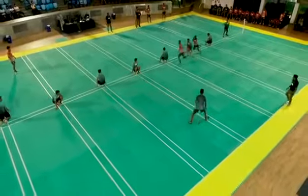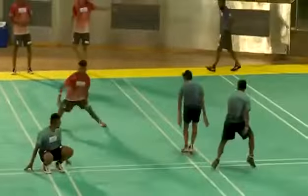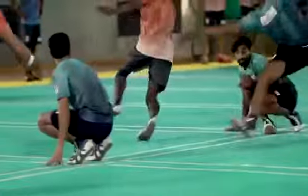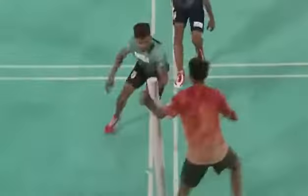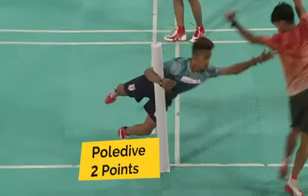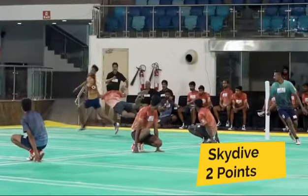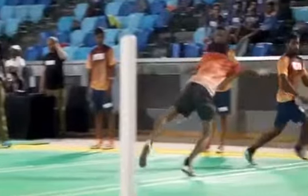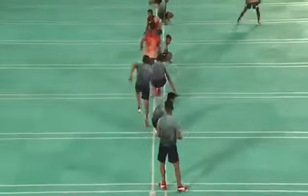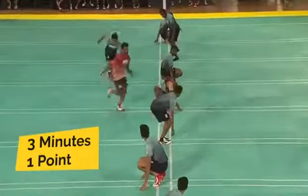In order to chase down the defenders, a chaser can switch his position with any of his teammates by touching a sitting teammate on the back and shouting "Ko!". Tagging each defender by pole dive and sky dive will award two points to the chasing team. The defending team, too, will be awarded one point for every defender staying in the court for more than three minutes.